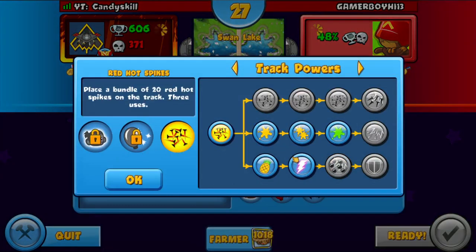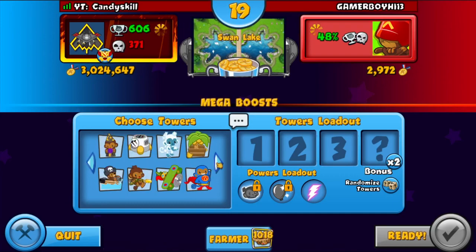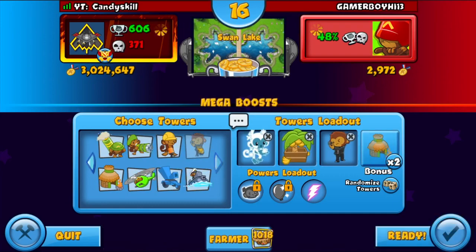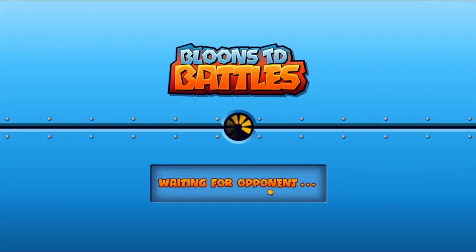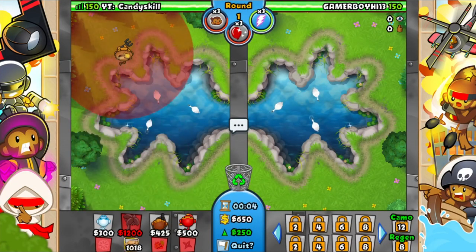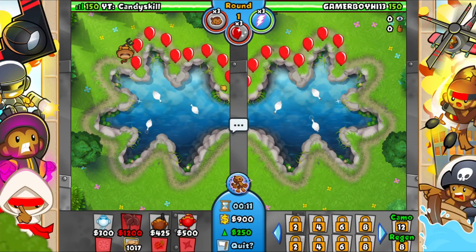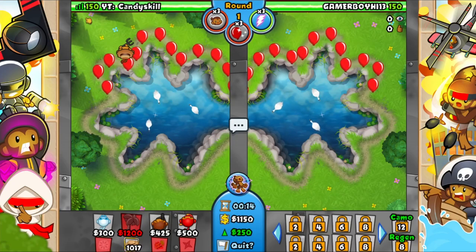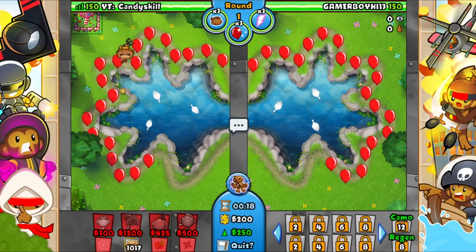Our first opponent is Game Boy Hi 13. I will go for this strategy because it's probably one of the fastest and best strategies in the game. I would change the power to the tier 3 farm eco power, which I think would also help a lot.